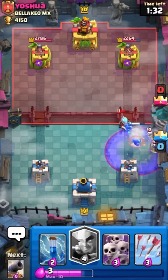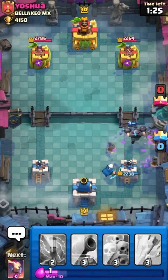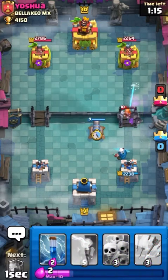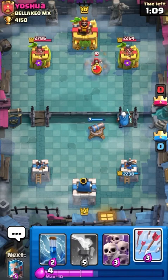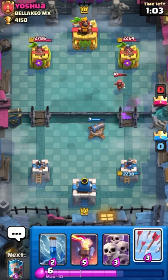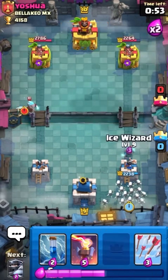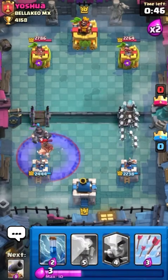He goes with the Graveyard, which shouldn't be too big of an issue due to our Magic Archer. Our Mega Knight does damage to a few Skeletons, but the main key is the Magic Archer doing a ton of work. The match is very even right now. He goes with the Valkyrie to take care of my Mega Knight, but we place the Cannon just to be safe. Hopefully the Magic Archer gets some damage on the tower, but it won't be able to because he played the Wizard. Our Cannon should take care of the Wizard well. We place the Skeleton Army in the back right, then the Ice Wizard in front, planning to place the Mega Knight in front of the Ice Wizard for a very solid push.